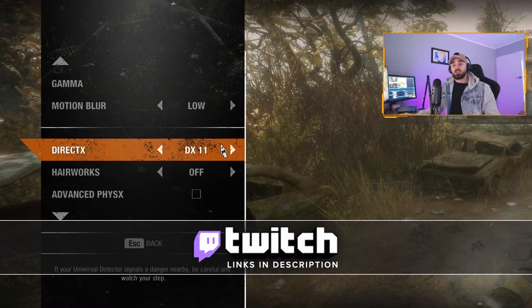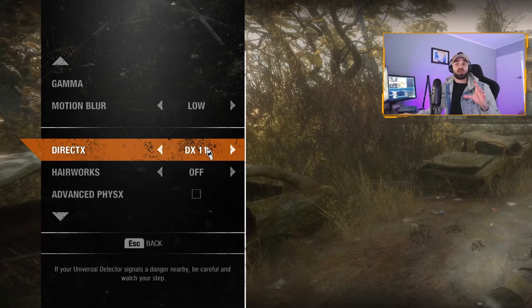The biggest change for me here was the DirectX. Now I don't have an RTX graphics card, I'm running an AMD. Changing this to DX11 seemed to make a huge difference in the way the image is actually displayed. So change that down to DX11 if you have an AMD card. If you have an RTX card, you probably need to have this set as DX12 for the best performance.